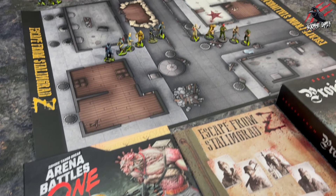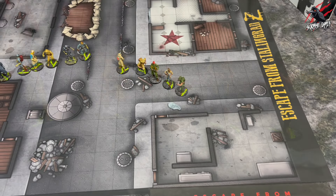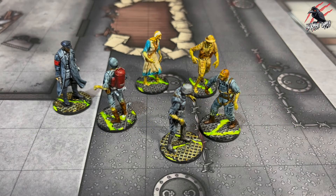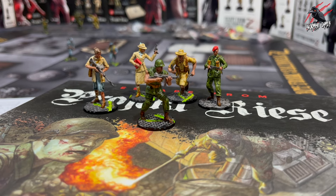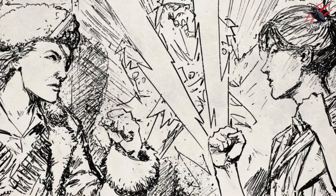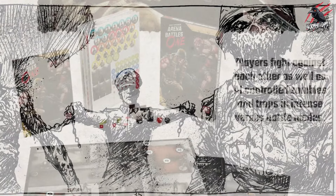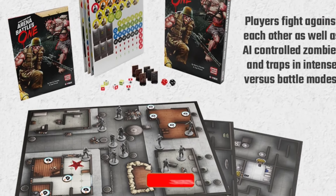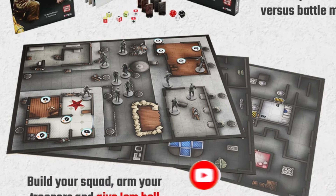I'll put links in the description below where you can find out more about Arena Battles 1, Escape from Stalingrad Z, and Project Reza on the Raybox website. If you want to check out GameFound, I'll link that too so you can explore the tiers and options. Thanks so much for watching — I'd love to know what you think about how it takes a solo game and adapts it to a tabletop skirmish PvP game. Let me know in the comments. If you liked the video, hit the like button and subscribe for more videos like this one.